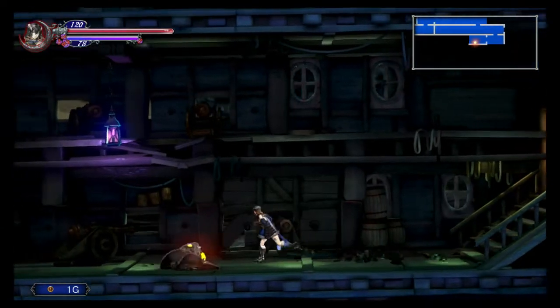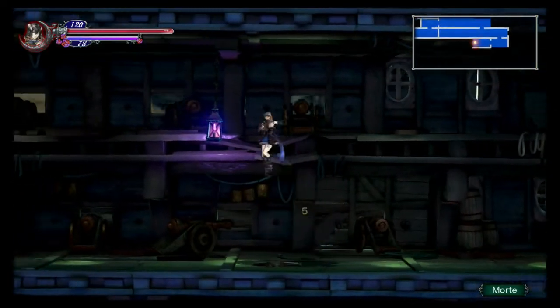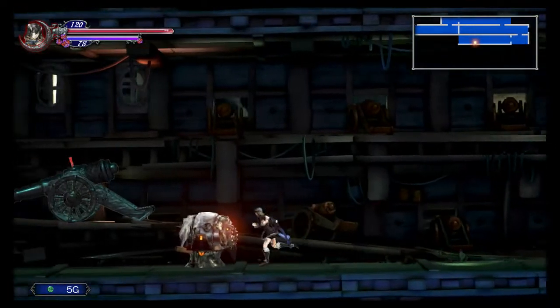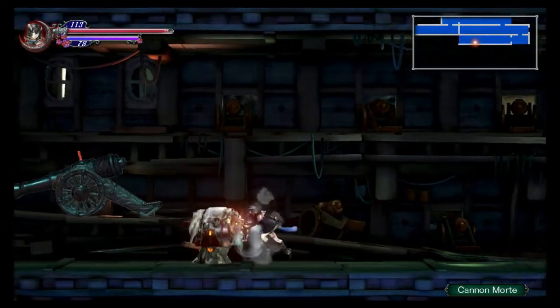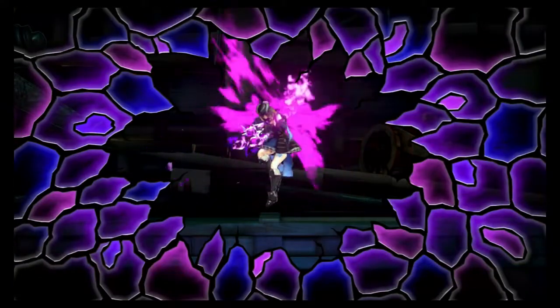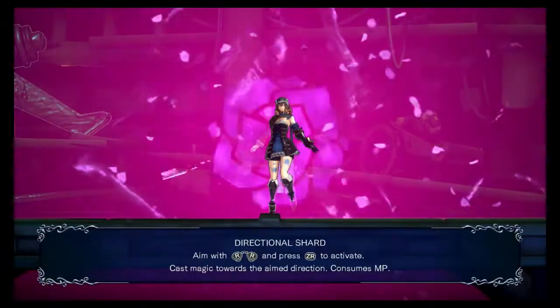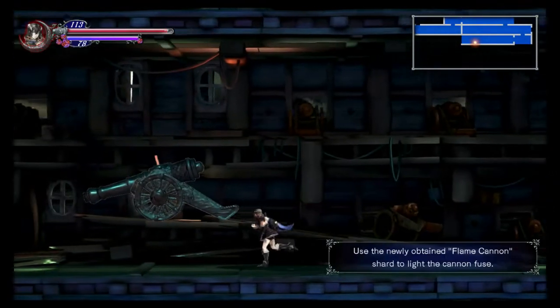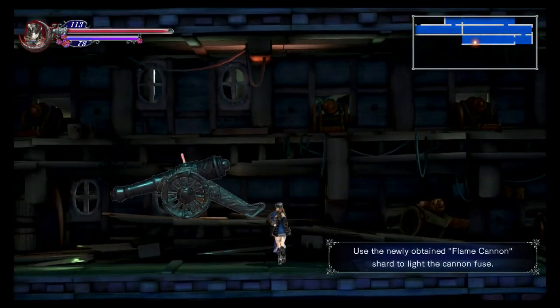In Ritual of the Night you play as Miriam, a Shardbinder with crystals sewn into her skin that give her the ability to steal powers from defeated enemies. She ventures into a large castle and surrounding area to stop another character called Jeeble — also a Shardbinder — who wants to use his abilities to release demons onto the world.